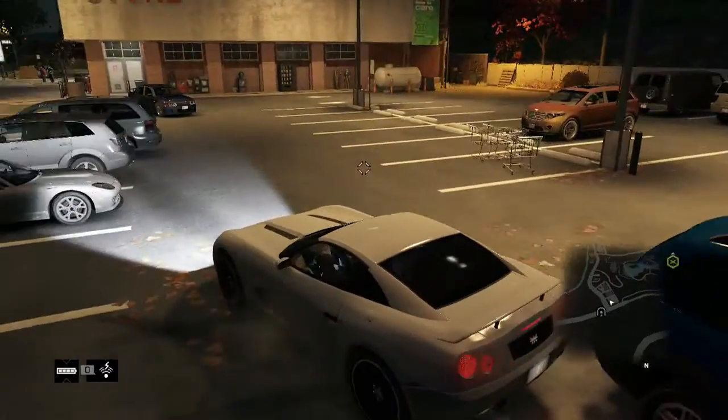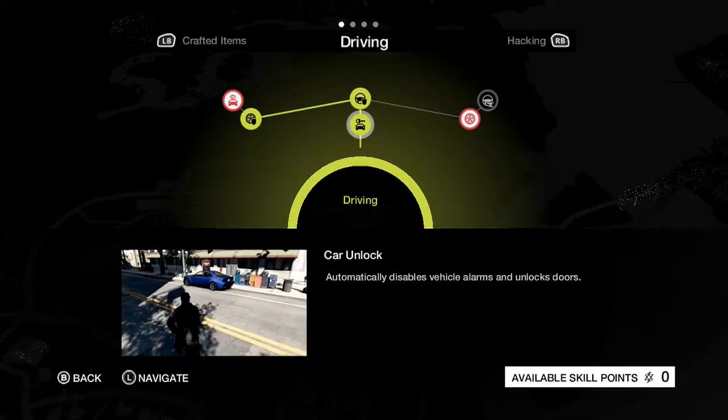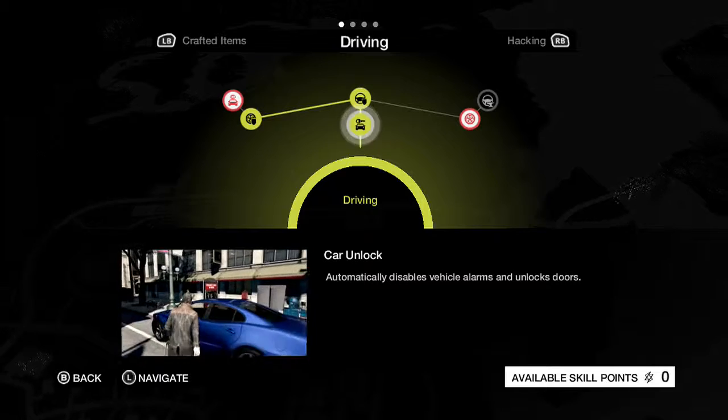This hack is in the skill tree. You want to go to driving and it's the first one — it's called Car Unlock and it's only one skill point.